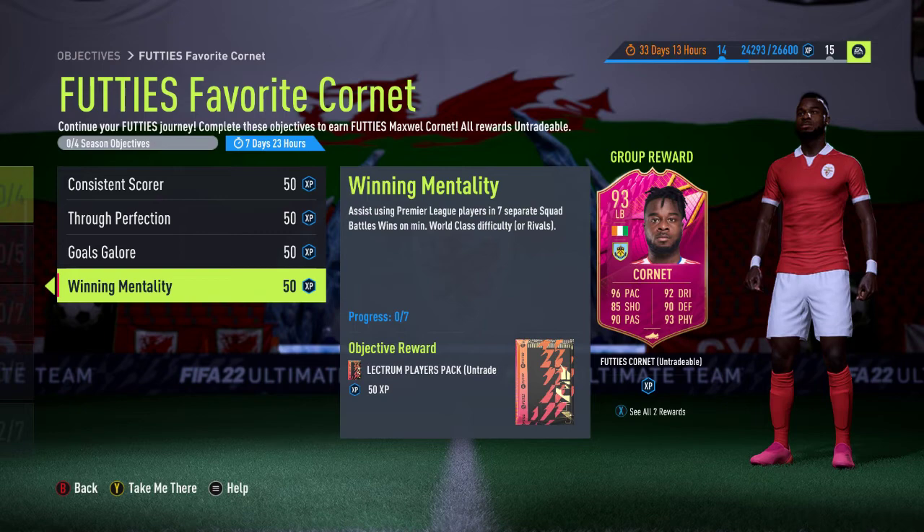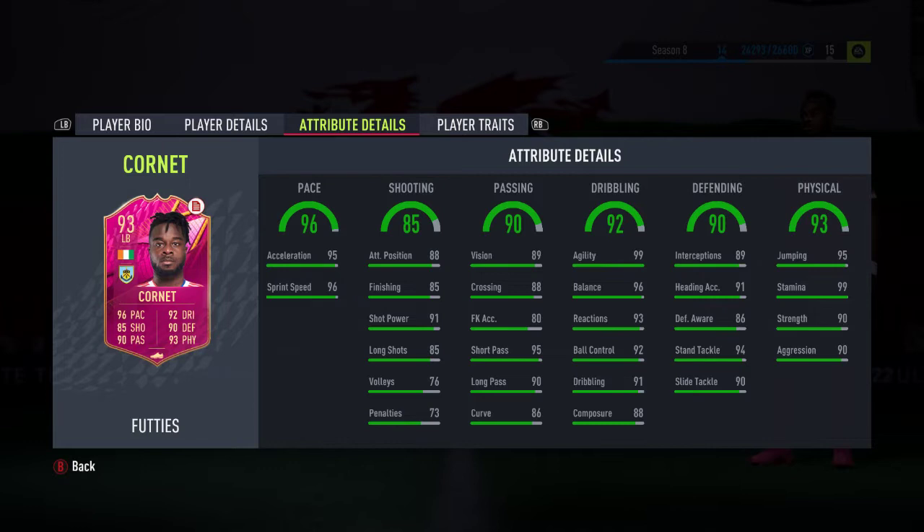So that's the card overall. It's a decent card — a 93 rated left back with not too many low level rating scores. Volleys and penalties are the lowest, although to be fair, he scored a number of goals for Burnley this season, so his volleying should potentially be higher.